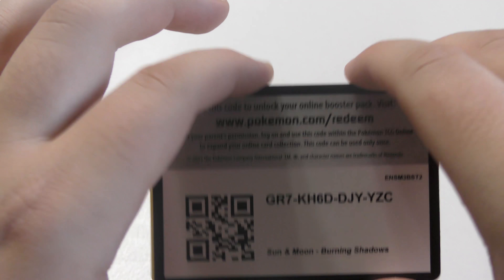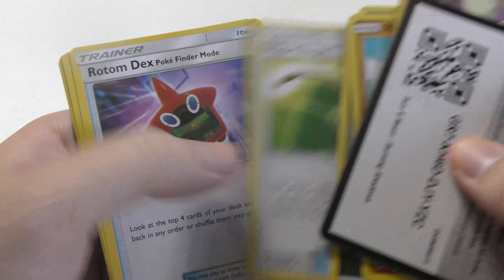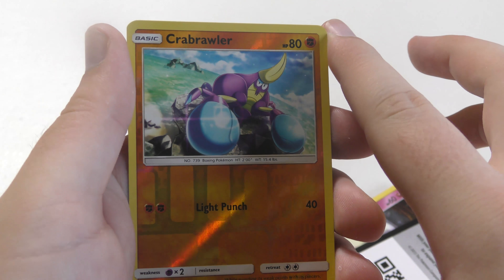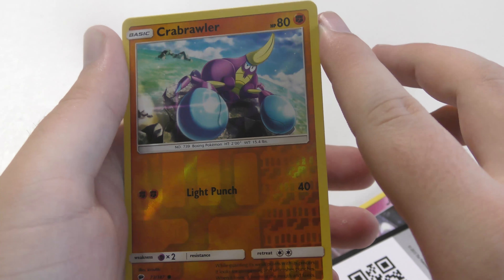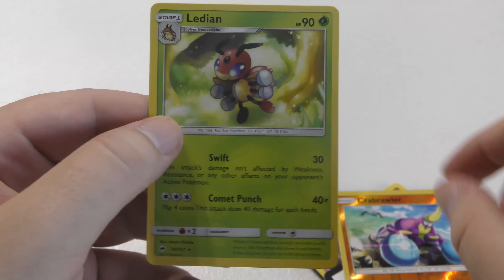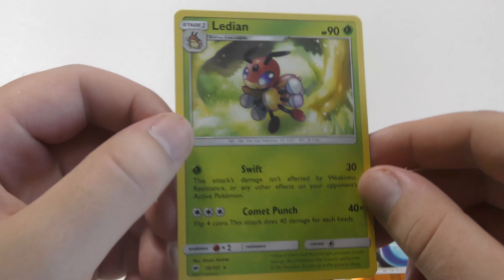I was going to try and sing the Funky Town tune, but actually I don't know it. I just know... FUNKY TOWN! Sorry if that was annoying. Crabrawler is our reverse holo. Lycanroc is our rare — kind of a weird Pokemon being a Basic. That's what it's called; I almost called it first generation, which wouldn't have made any sense.